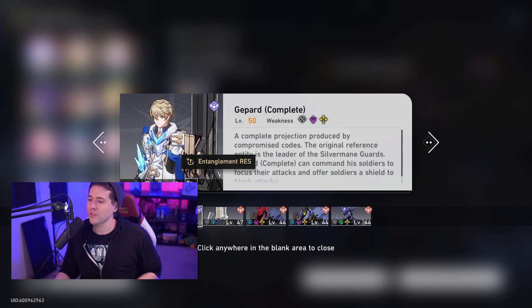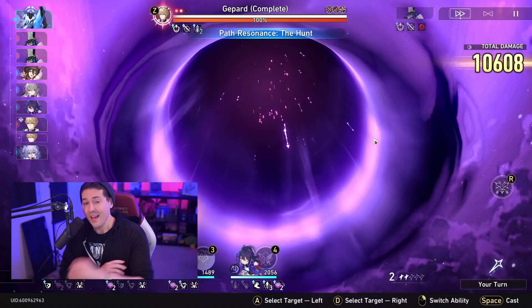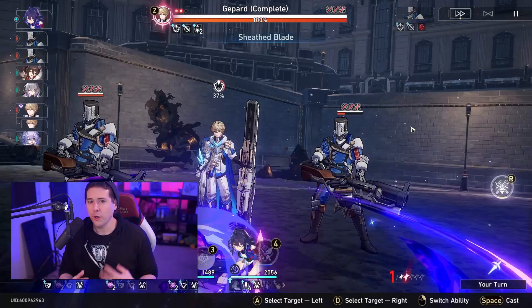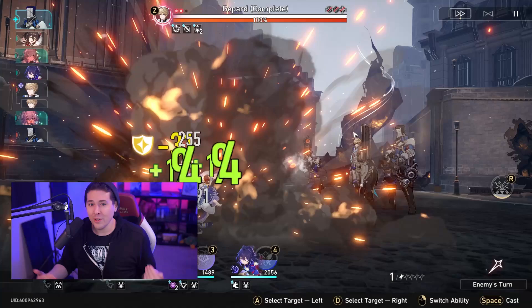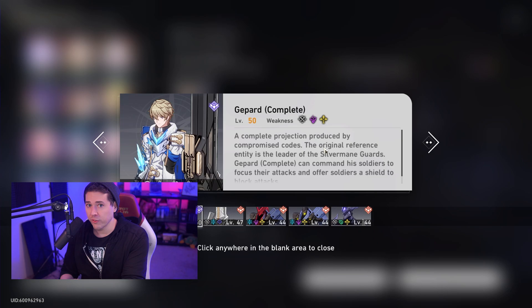If you have an extremely fast team, you can cheese that dangerous shielded phase using Hunt resonance and raining arrows down on Gepard and the two ads he spawns. But that's only one of the three phases, and you still have to survive all the raw damage. It requires much higher gear, better light cones, better characters, and better stats overall — so for the average player, I wouldn't recommend it.